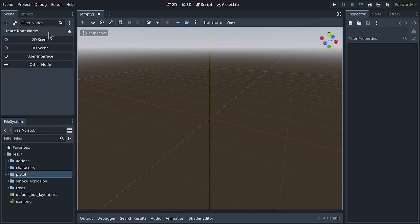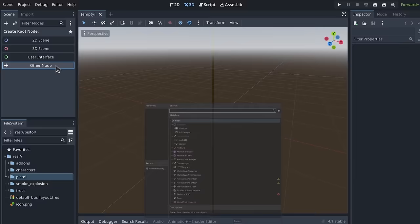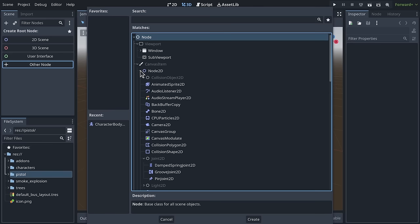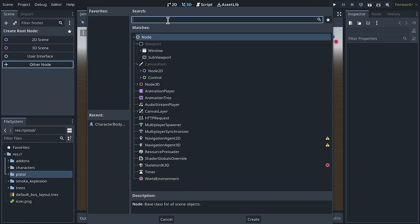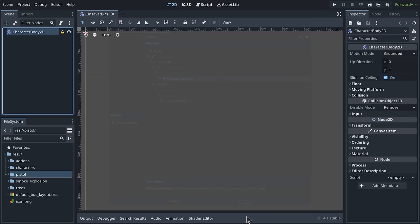To get our player scene started, Godot gives us three options — 2D, 3D, and user interface — but we don't want these defaults. Instead, we'll click 'Other Node.' This brings up a window showing all of the nodes, the basic building blocks of Godot games. Use the search bar at the top and start typing 'character.' One way to create characters in Godot is to start with a CharacterBody2D node — press Enter or click Create with it selected, and Godot switches to the 2D view.